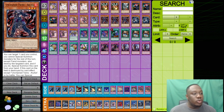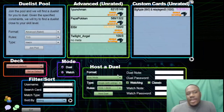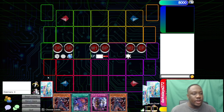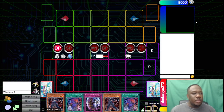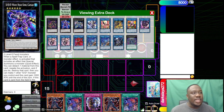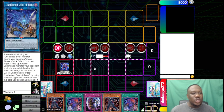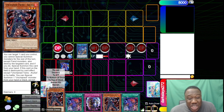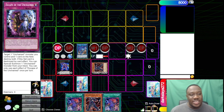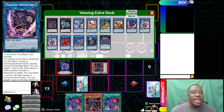So what do you have to watch out for and what are the end boards? They've got two main end boards. The first one — probably the most common — is DDD Wave King High Caesar, an Unchained Soul of Rage, maybe another Unchained on the board depending on the hand, usually a set Escape, sometimes a set Reborn as well, and a Yama Engraved.